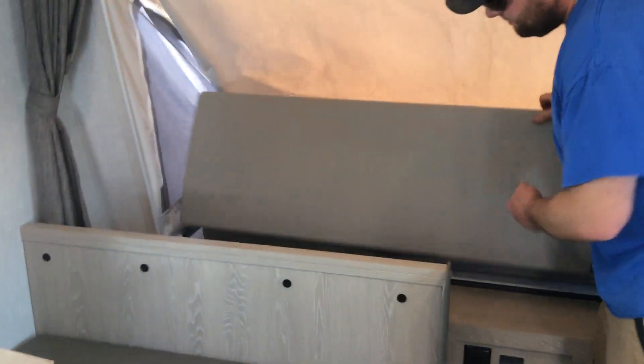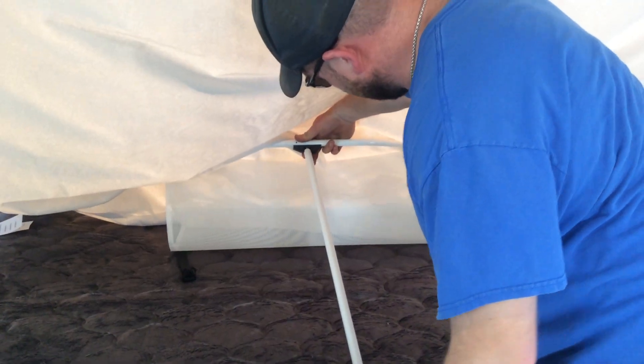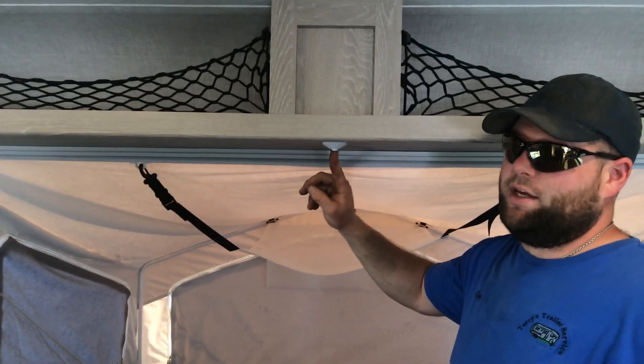To finish setting up your bunk end, flip the canvas over, put it into the black insert, push your end out, and then these two clips clip up. This outlet is where you plug in your bunk light fan combos.